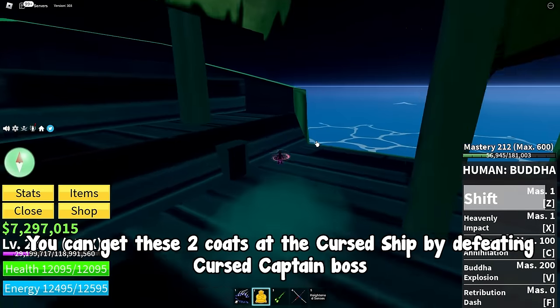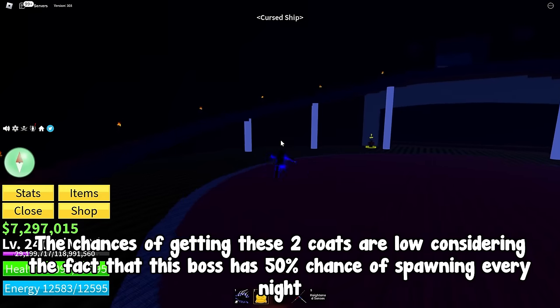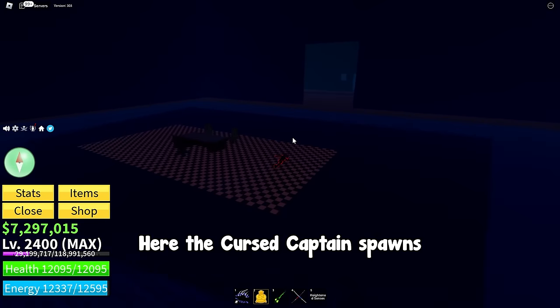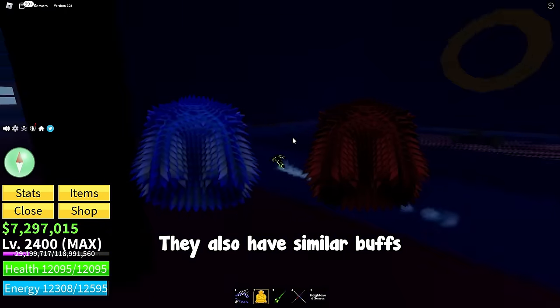You can get these 2 coats at the Cursed Ship by defeating the Cursed Captain boss. The chances of getting these 2 coats are low, considering the fact that this boss has only a 50% chance of spawning every night. Here is where the Cursed Captain spawns, and this is how the coats look.